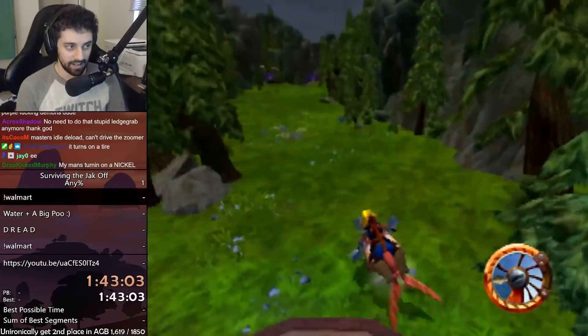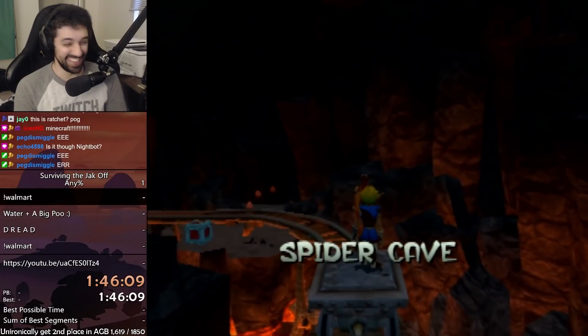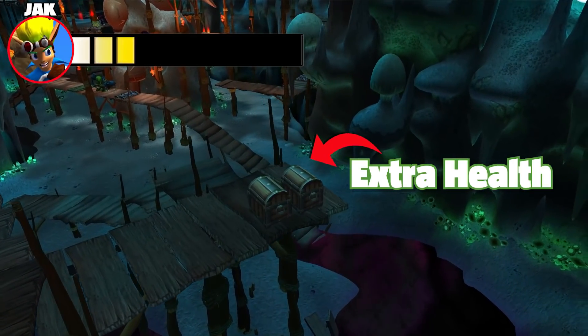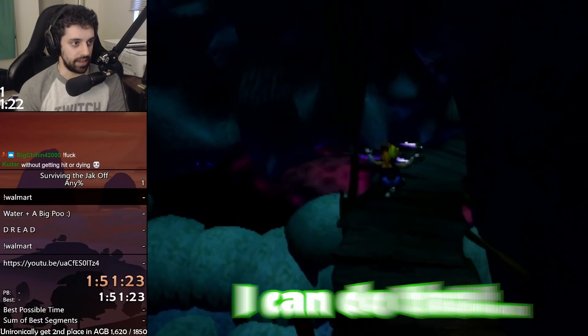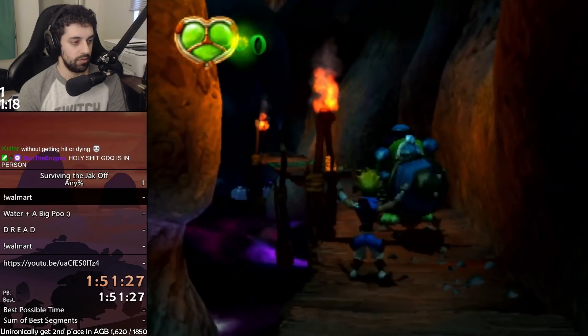After getting past claw, we take the zoomer through Mountain Pass into Volcanic Crater and head towards Spider Cave. Normally you don't go here, but it lets us get an extra bit of health, which is necessary for Lava Tube Skip. We grab the health and leave Spider Cave without taking any damage — which is really easy. I can do that.